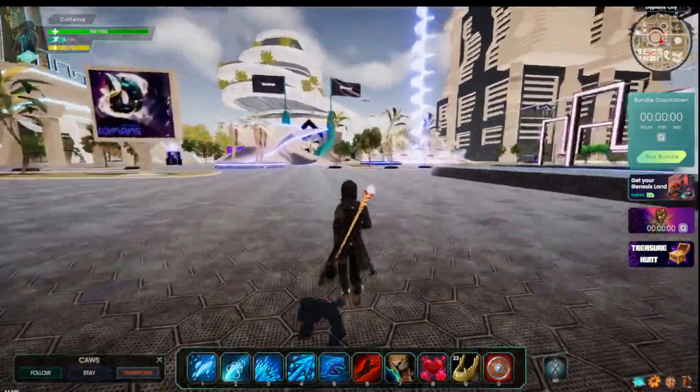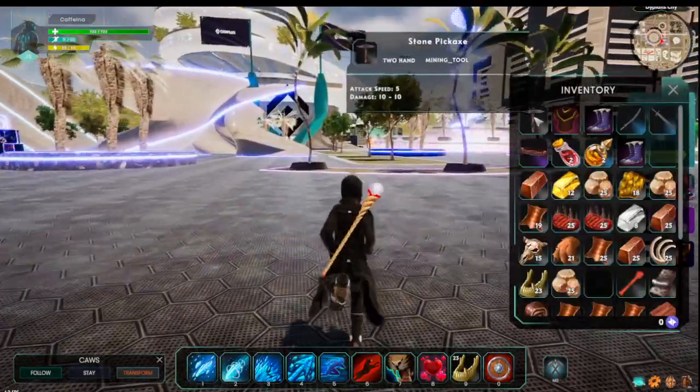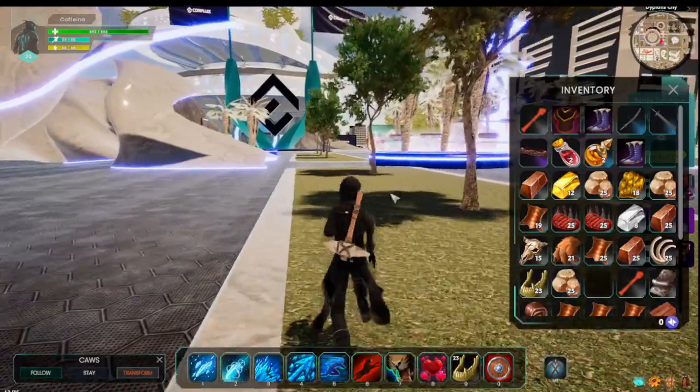Meanwhile, let me show you where you can find your mining pick. If you press I, it opens your inventory — and that's your mining pick. You're gonna have to take it and equip it. You see it changed from my staff to my mining pick — now I've got my mining pick on.